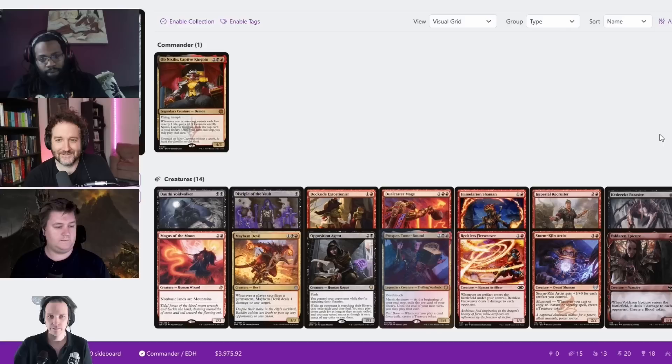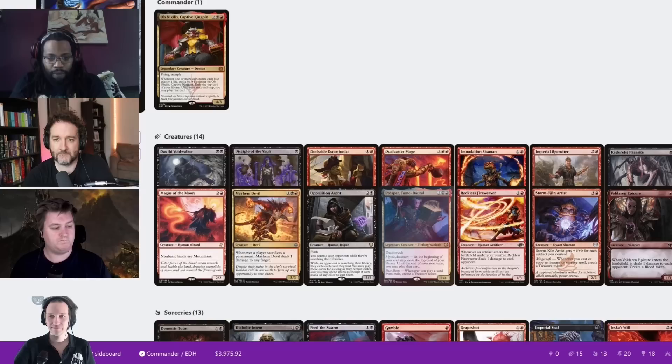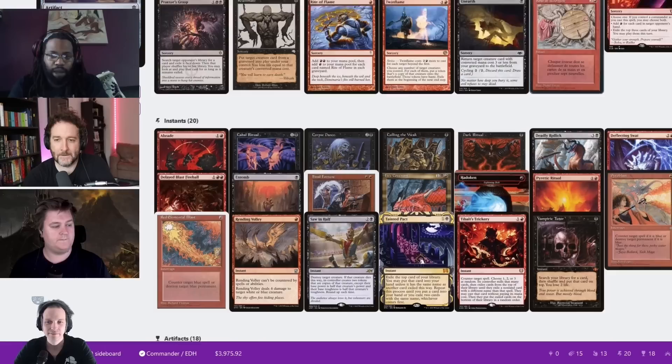Hi everybody and a big welcome to CDHTV! Me and Pontus are playing against Koffi and Rhetoric. This is just a treasure storm deck with Nixilis. The idea is to basically generate treasures and ping people, a bit like how Korvold does.